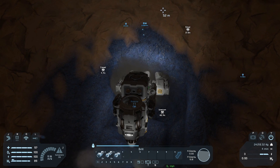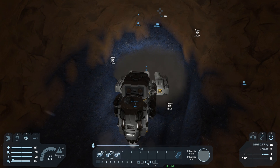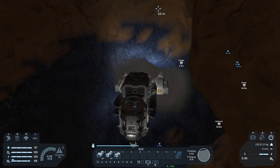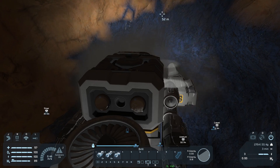Well there you have it — your first atmospheric mining ship. I hope this tutorial was helpful. The next one will show you how to make this little mining ship a little bit more effective, particularly on planets where you end up with an enormous excess of stone. See you then.